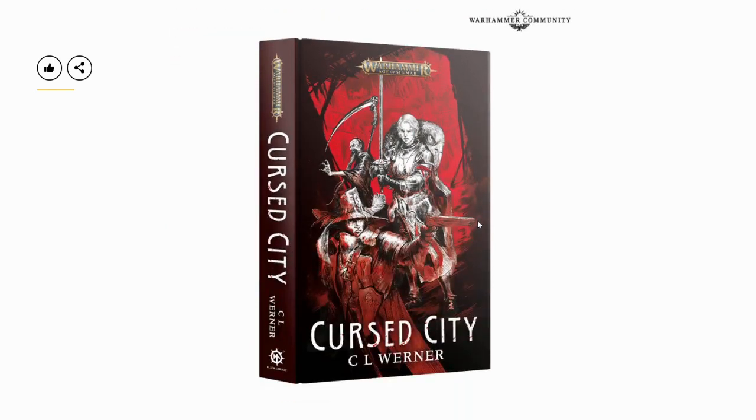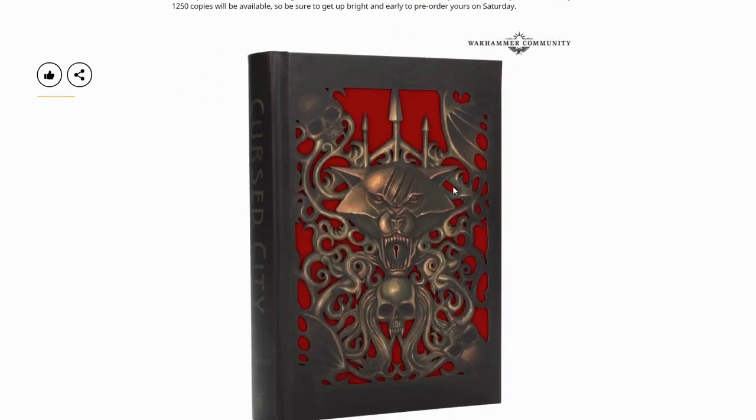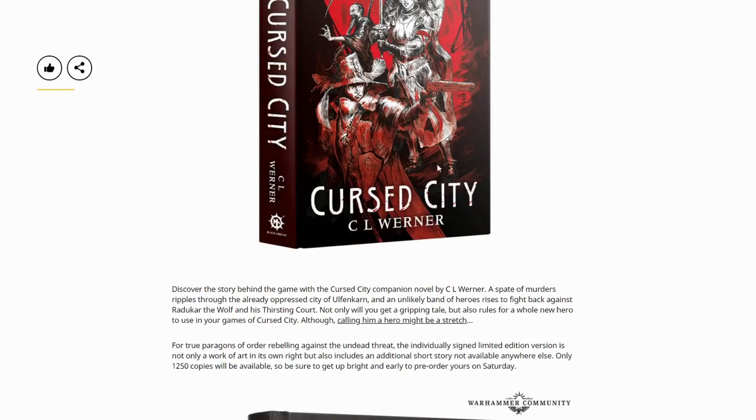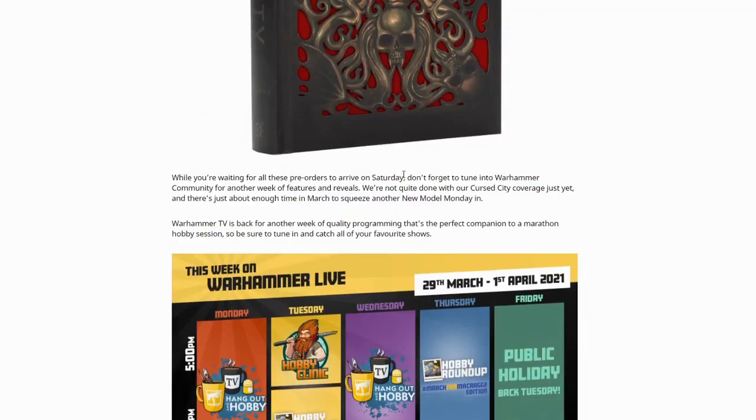Next week the actual novel by C.L. Werner will be available to order as well, whether you're going for the normal regular version or the limited edition version — or I'm guessing it will be available on Audible as well if you want audio books. However, if you get the audio book you are going to miss out on the character card for Morval, the old battle mage that has been incorporated into the story which features in this novel.